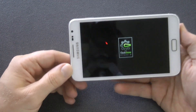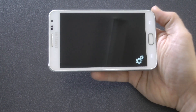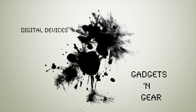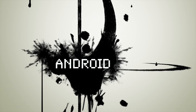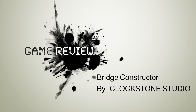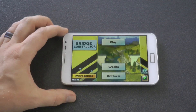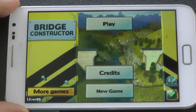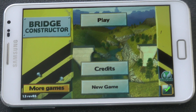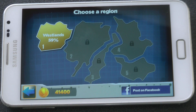Today we're looking at a game called Bridge Constructor. It's a physics based game, as you'll soon see. The whole object of this game is to bridge a gap between two road ends. As you can see in the background, this is a river and you need to bridge the gap. It has five levels.